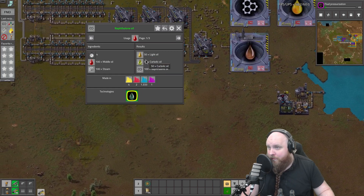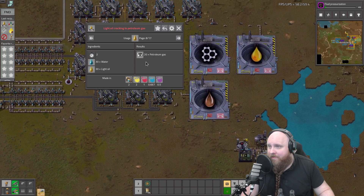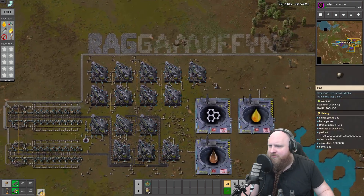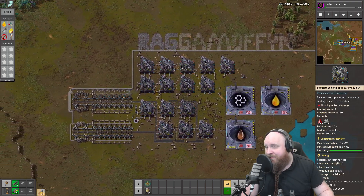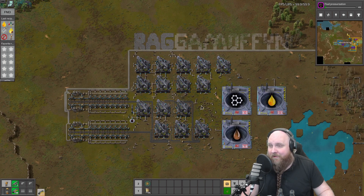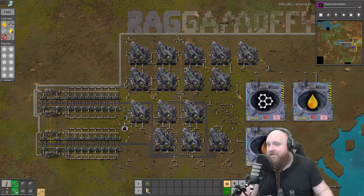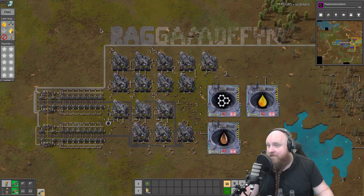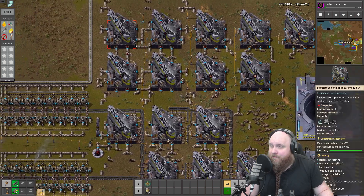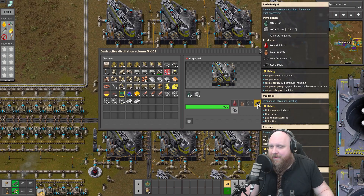The tar can be cracked into middle oil, creosote, and anthracene oil and pitch. The middle oil can be cracked further into light oil, carbolic oil, and naphthalene oil. We came up with this thing - our tar cracker. This is more or less the reason why I absolutely love Pyanodons: you make big things like this where you just go - what the hell did we just make over here? Why is it so big? Why is it called Ragamuffin? The Ragamuffin is amazing.